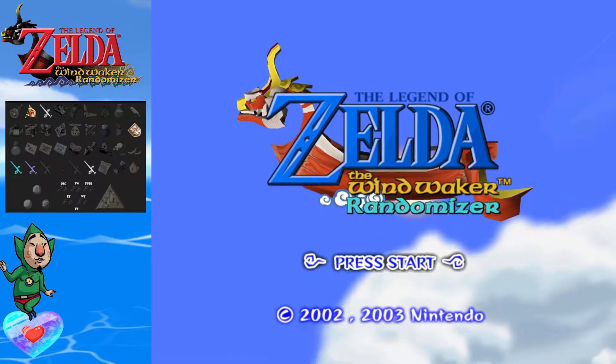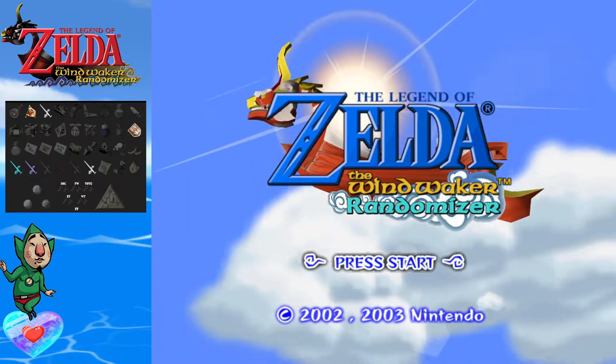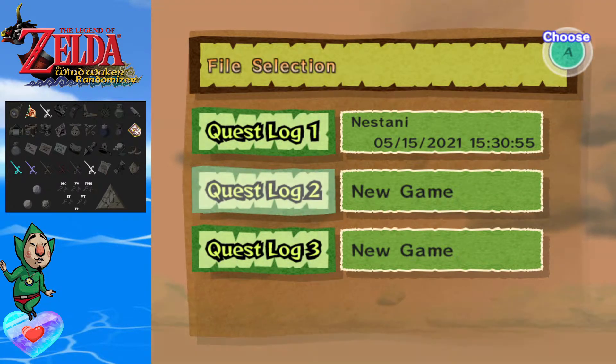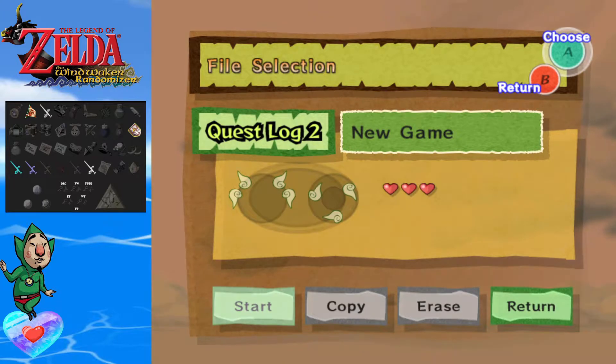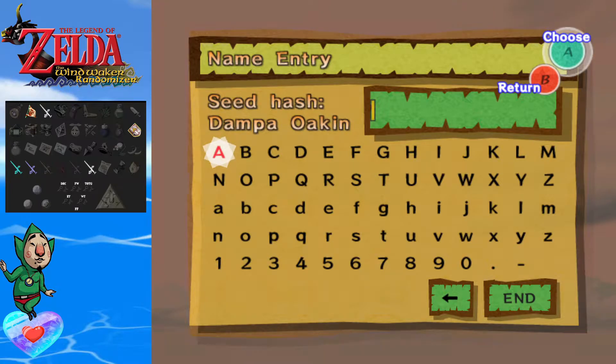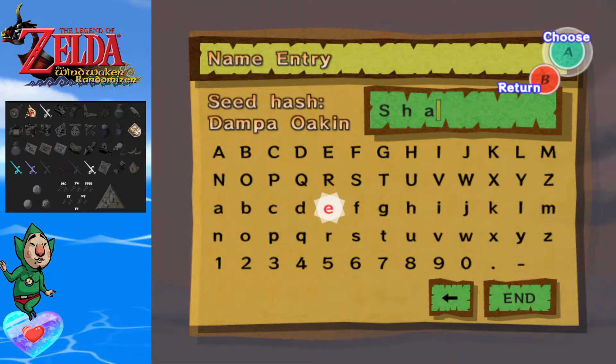Hey y'all, welcome to The Legend of Zelda: The Wind Waker Randomizer. Just laughing at me — it's like, well, another Zelda randomizer. I totally don't love these guys. Either way, as default, for names, or randomizers — whatever the randomized name is — our name is going to be Shay. Just before we go into the game, I'm going to tell you guys what is randomized, what's not randomized, etc.